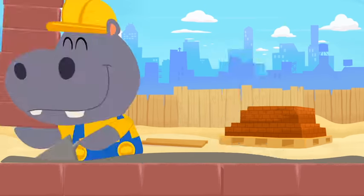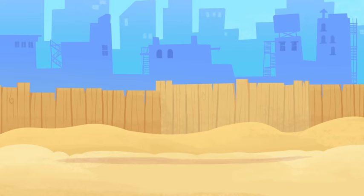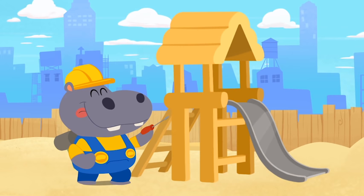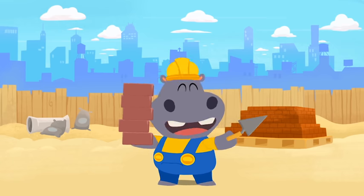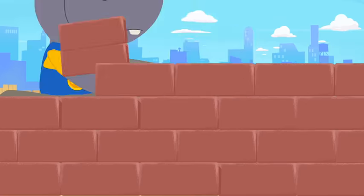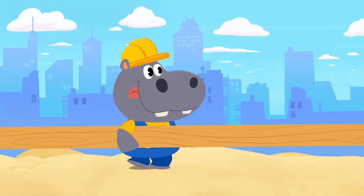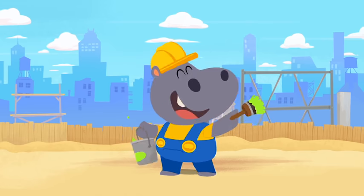I got a space to stick the bricks! Gonna build a house! I got a truck — vroom, vroom! To pick up stuff! I got a saw! I got some wood from a tree! I got a hammer and some nails! I love to build all day! I got some paint — lots of paint — to make it great! It's gonna be awesome! I got a spade to stick the bricks! I got a truck to pick up stuff! I got a saw and some wood and a hammer and some nails! I love to build all day!